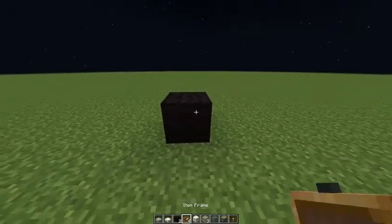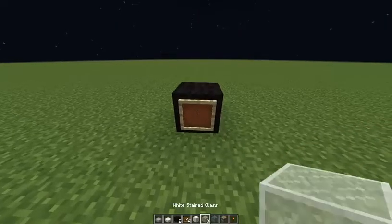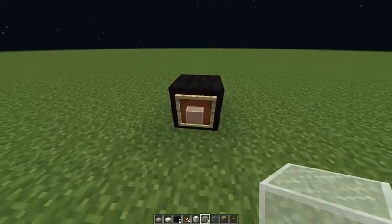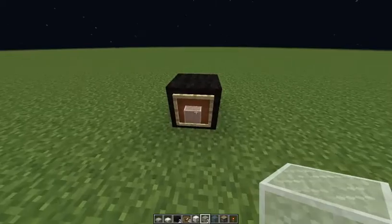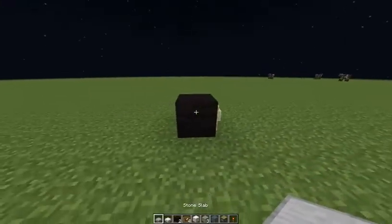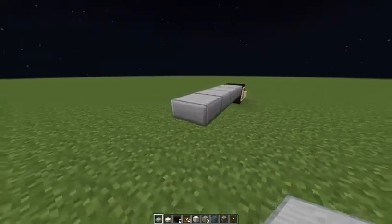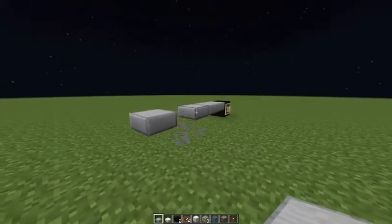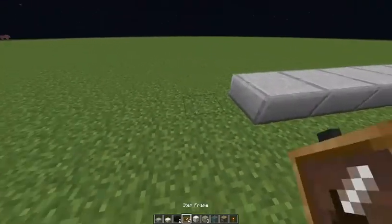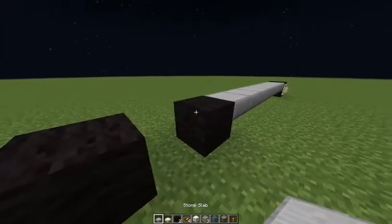Now the wheel — we will make it with an item frame and white stained glass. You can use not light stained glass but an iron block, but I think I prefer this one. So from here you have to put 7 blocks: 1, 2, 3, 4, 5, 6, 7 blocks. Here we will put a wheel and here another wheel and between them stone slabs.